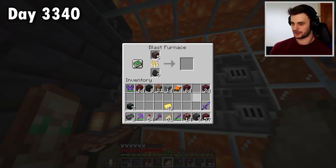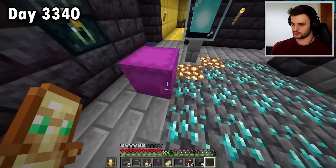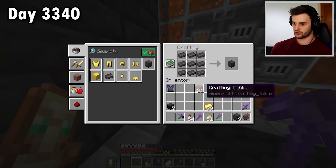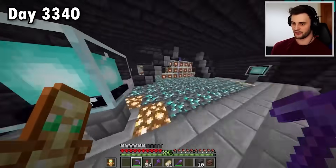Now let's set these five pieces off smelting. Grab my nether quartz magenta box — you know what I mean — and put those in as well. Craft one more ingot, craft the block. We got 10 blocks of netherite!